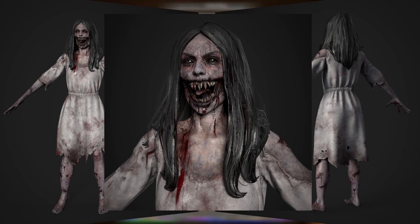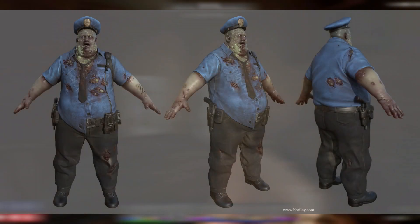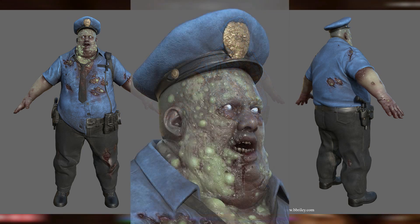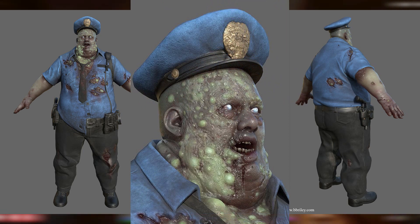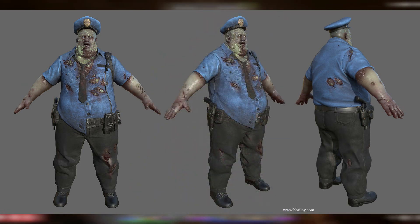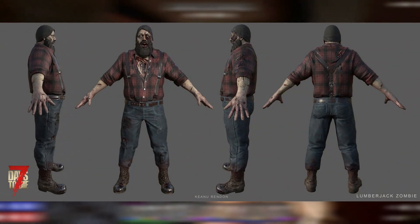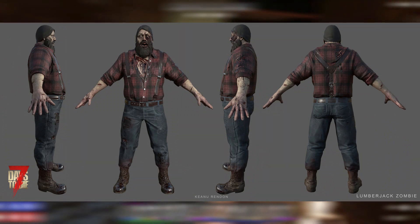With their ability to cause mayhem thanks to their capacity to launch acidic vomit at you during horde nights and quite literally explode, the zombie cops in Seven Days to Die are well feared. The horrific new look provided to them in Alpha 20 should bring that fear to all new heights. That greenish tint and that bloated body does a great job of letting players know this fella's about to blow.